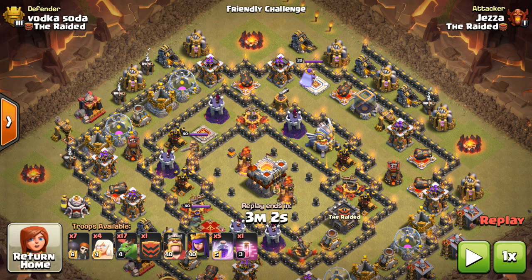So what I've got hooked up here: I have 7 wall breakers, which I didn't need that many. I've got 4 healers, 17 baby drags, a CC filled with bowlers and 1 giant. I have my king and queen, and then I have 5 rage. I would usually bring 2 poison — I didn't even cook my poison for this raid, I was just practicing.